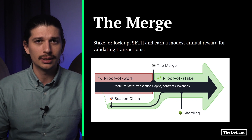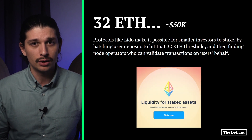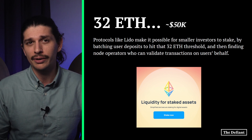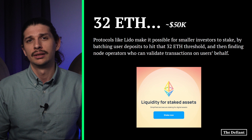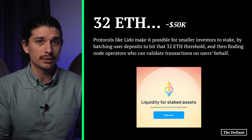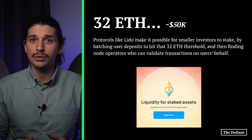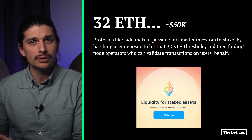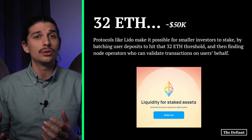But hold on — you need at least 32 ETH to run a validator. That's a lot of money. By today's rates, we're talking about $50,000. So protocols like Lido actually make it possible for smaller investors to stake by batching user deposits to hit that 32 ETH threshold and then finding node operators who can validate transactions on the user's behalf.